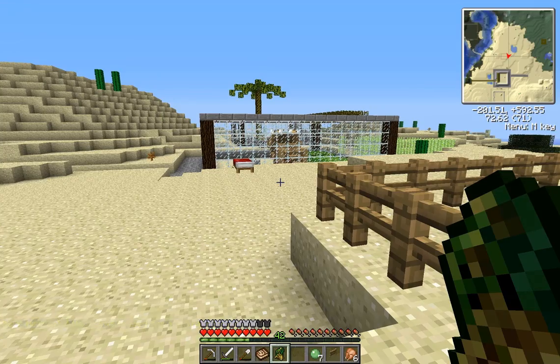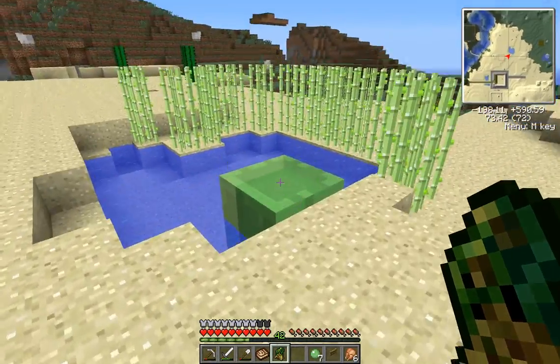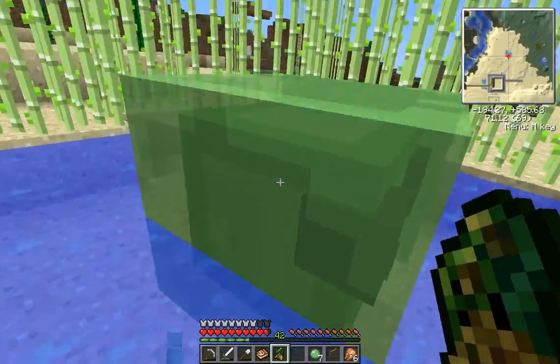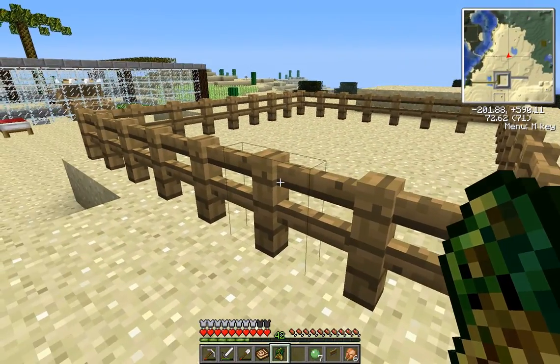Hi everybody, welcome once again to my Minecraft Dinosaurs let's play. Here we go for another episode. I've got this annoying slime, let me jump on him — I can't jump on him, he's just hitting me. All right, so here we are.